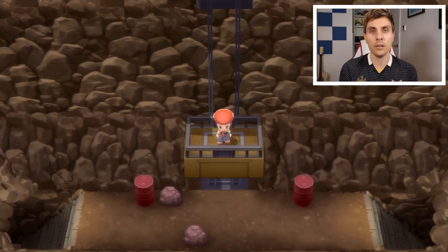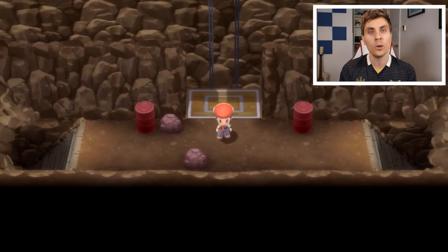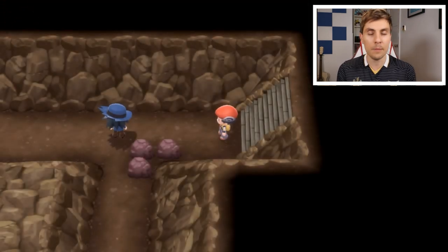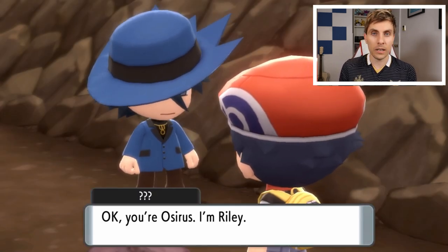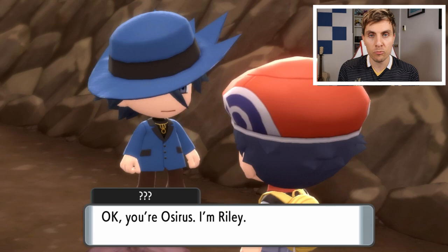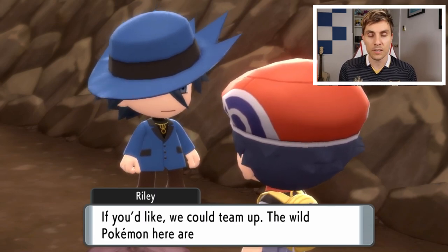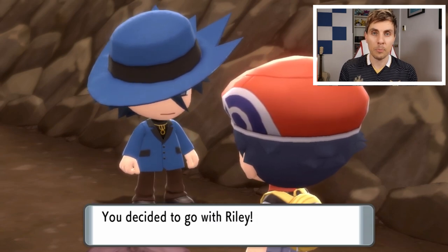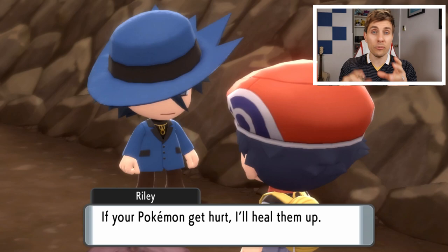Once you get to the end of this cavern area, you'll come across a lift. Take this lift down to the next floor, then take the stairs down to your left. You will then be greeted by an NPC character called Riley. He introduces himself, complains about the wild Pokemon being restless, and would like to team up to help get through the cave system. He says if you do, he'll heal your Pokemon as you go.